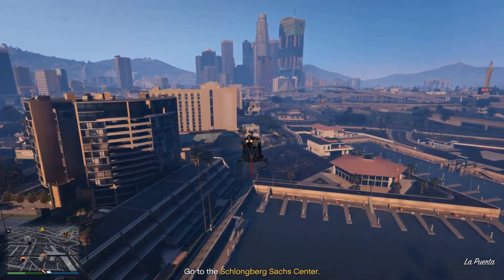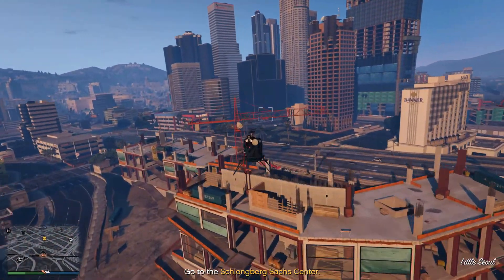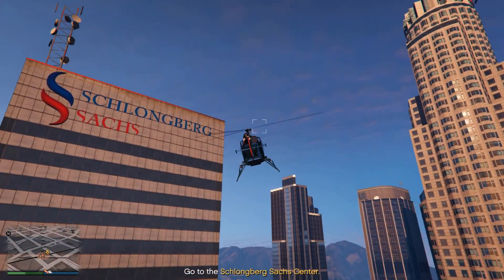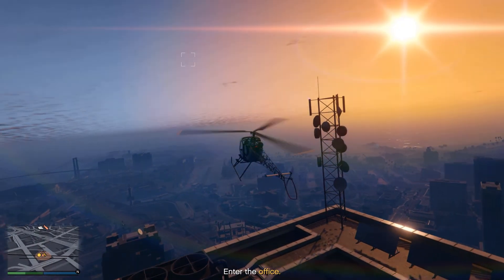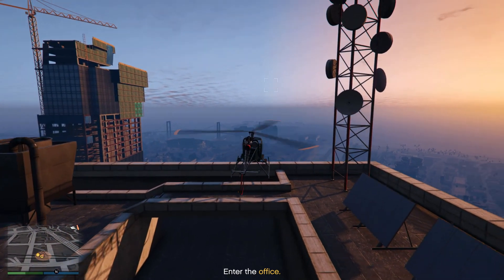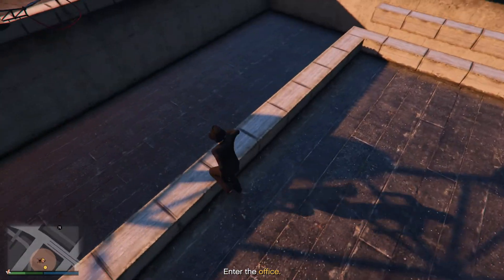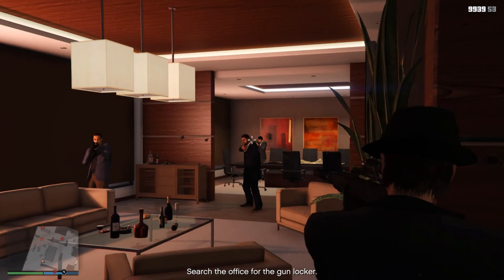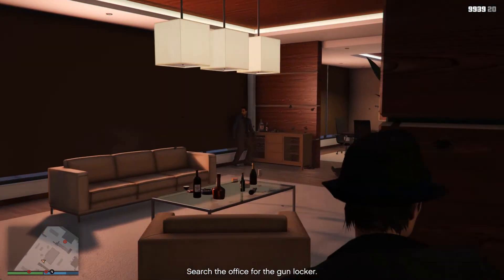Roof entry is also excellent practice for learning how to land. The Schlongberg Center is that big tower — they don't have a helipad so it's not easy to land. I always try to land on the little bridge. Once inside, hop in and head down. You have to clear an office building — these guys aren't great shots but there are a lot of them, so be careful and make sure you armor yourself up.